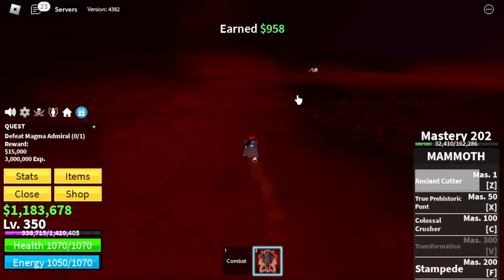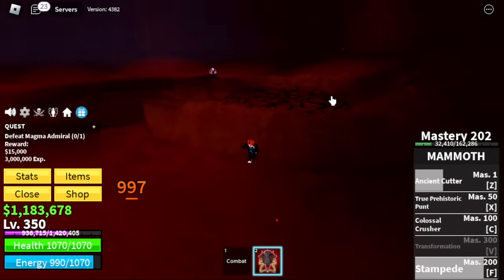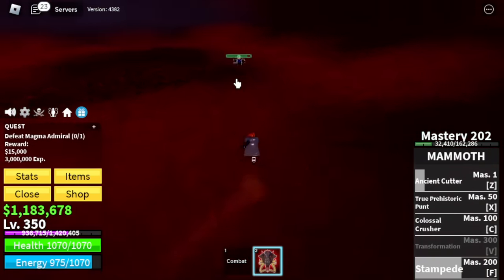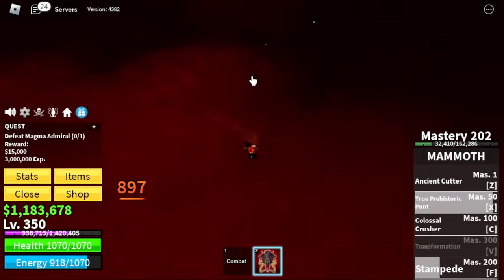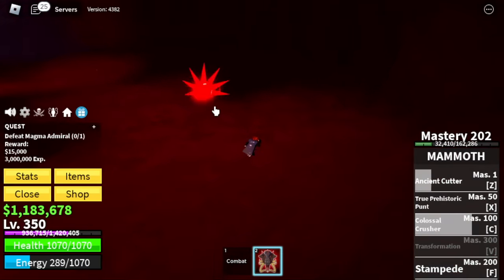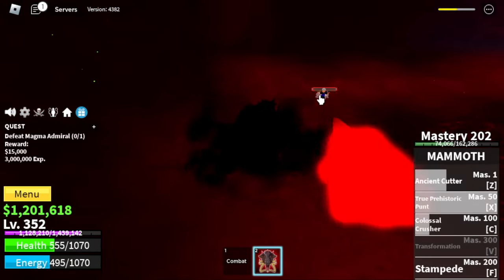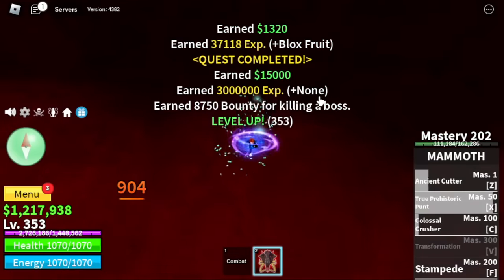The boss here is Magma Admiral. This one has high damage — no Wall Strat here. Make sure to dodge to the side every time you finish attacking him. You don't want to get burst here. Very easy to dodge. Server hop until 425.